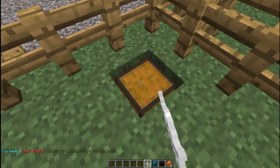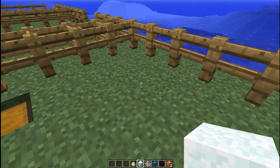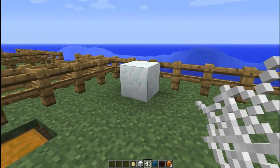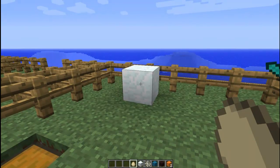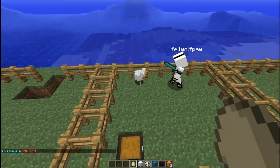And then we have the chicken. Now the chicken is kind of cool. What you do is you get some snow and some eggs. You set the snow down and you chuck an egg right at the snow block.